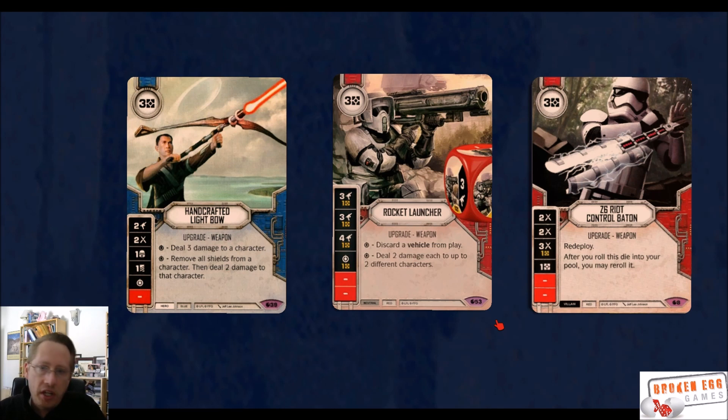The next tier of Legendaries is a trio of three-cost weapons that are all really solid. Playing with cards really changes your perspective — the first time I saw the Handcrafted Light Bow, I thought it was just okay, a little expensive at three. But this bow just does a lot. It has three damage sides: a two, a three, and a three-or-more. There aren't a lot of weapons with sides like that. Even Kylo Saber, which is amazing, has a three-for-a-cost and a cool special, but it doesn't have three non-modified sides. Once you pay the three for this bow, you're getting two to three damage. With a reroll, it's unlikely you won't hit one of those damage sides.